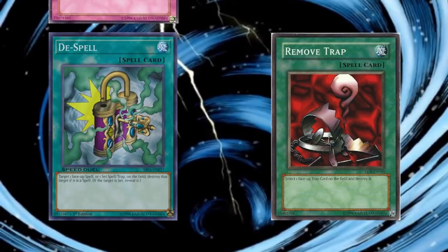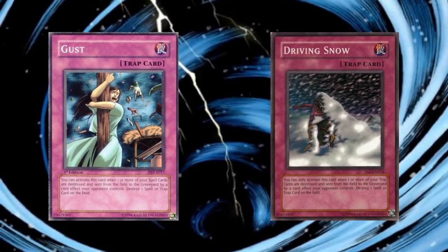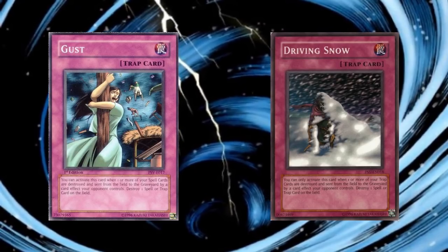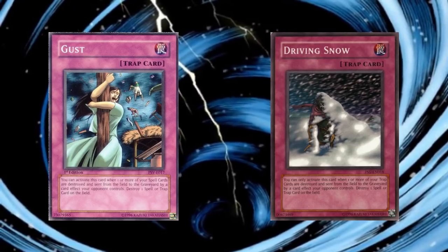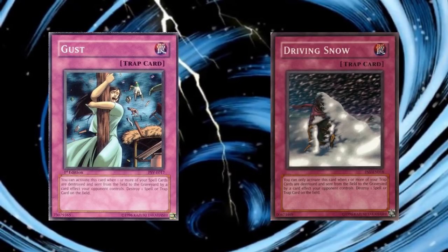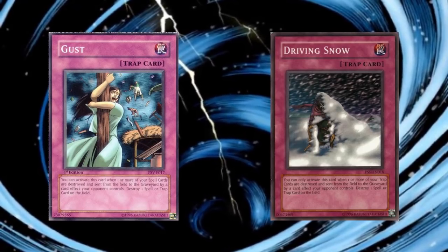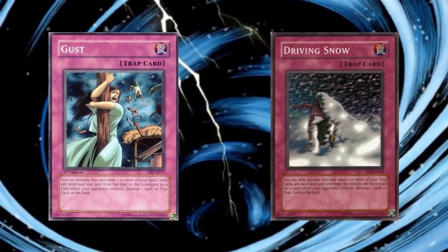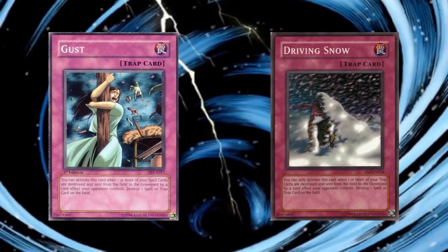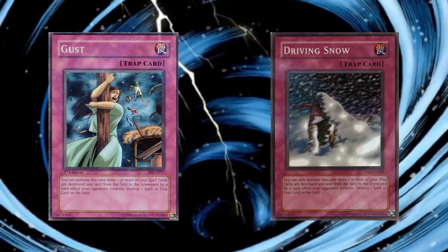Also in this camp are Gust and Driving Snow, which were released after MST. Both traps are similar in that they can destroy either spell or trap cards, but are at least a turn slower since they are trap cards themselves, and probably more than a turn slower since they are reactive cards — responding only to your opponent's spell removal in the case of Gust, or trap removal in the case of Driving Snow. These cards serve as soft replacements for Mystical Space Typhoon, since MST was limited on the FNL list preceding the Pharaonic Guardian set, which introduced Gust and Driving Snow.